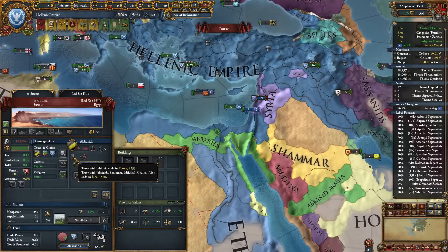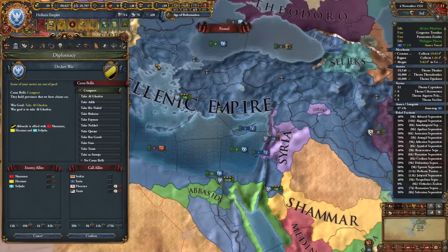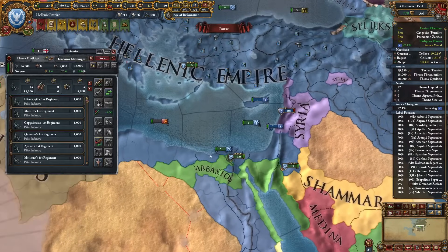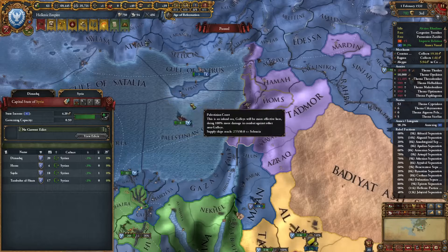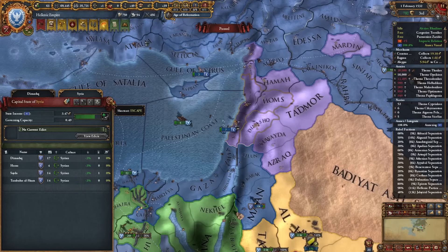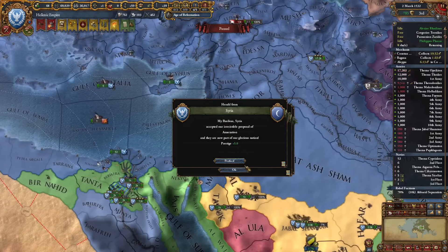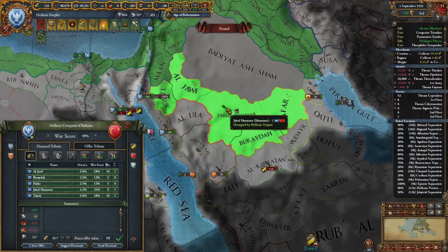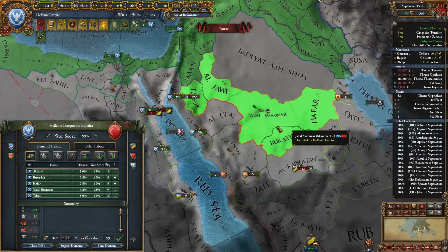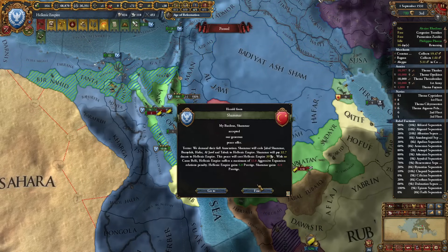At this point I'll be declaring on the Abbasids. Hormuz is not even joining — we just need to beat Seljuks and Shamar, super easy. We can finish Syria's annexation right now, just concentrate a little bit of development and it's done. Syria is ours. I can actually full annex Shamar anyways — no one cares, why not. It's very low development lands.